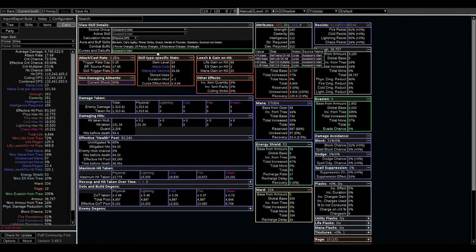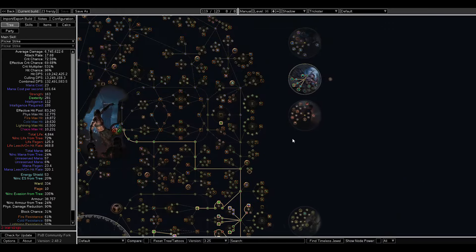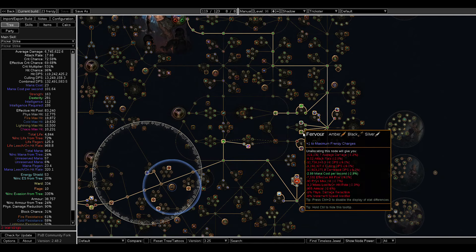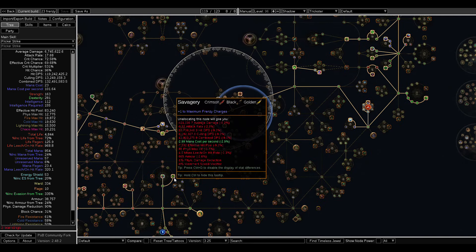Of course everybody starts off with three maximum, so that's the base. If you want to be a trickster you can go trickster and use Swift Killer to get two more — that gives you five max frenzy charges. Frentic gives you six, Fervor gives you seven, and Savagery gives you eight.